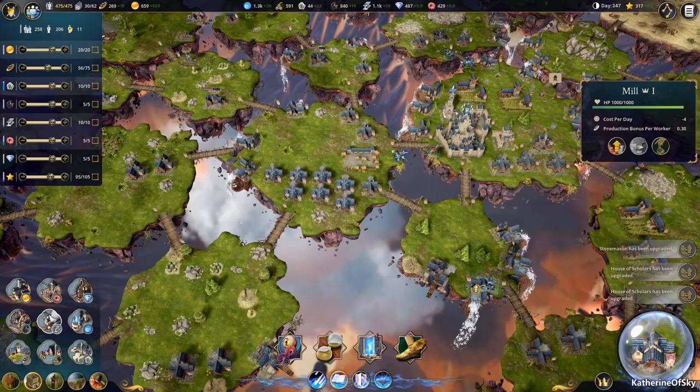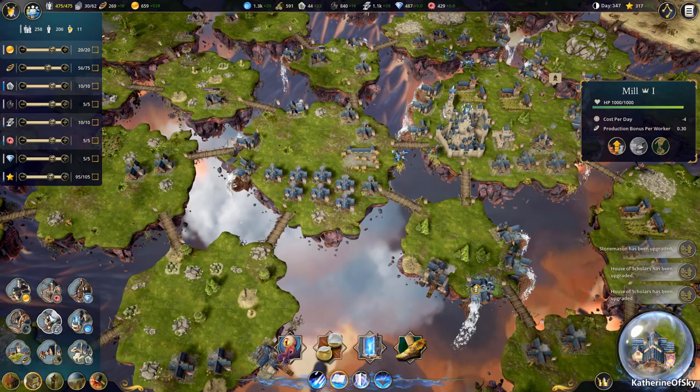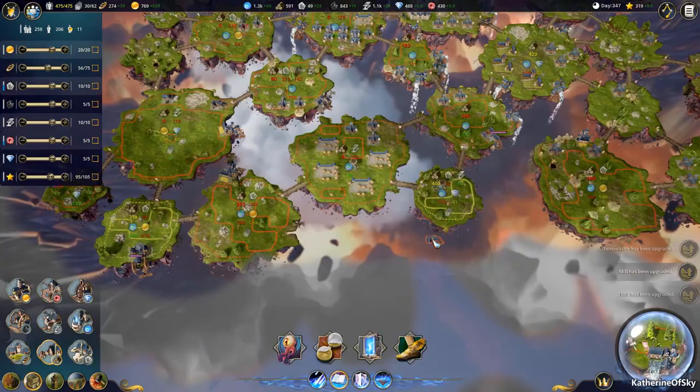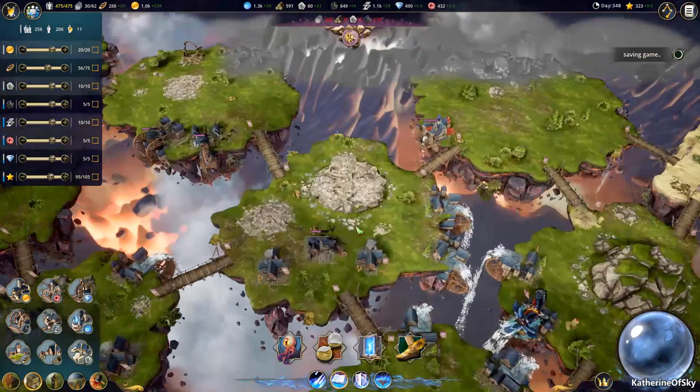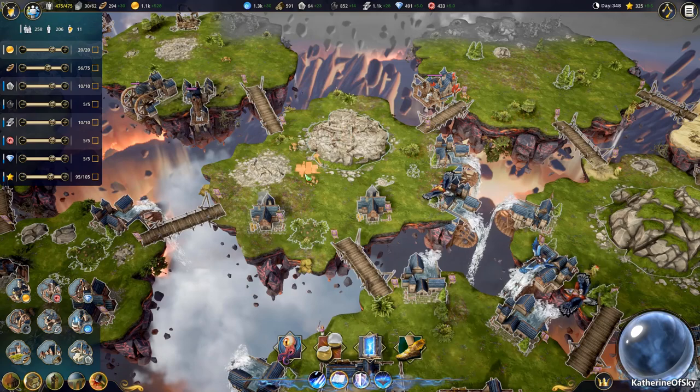Looks like wood is also very much in short supply. Are there any wood areas? 400, 300 — these are so far away from my main base, it's definitely not ideal. I think we'll just have to buy wood. In any case, I think this is probably a good stopping place.